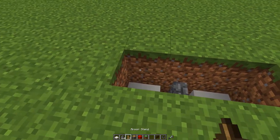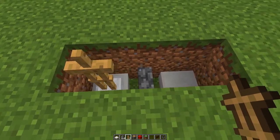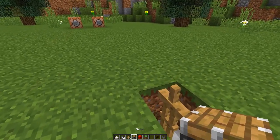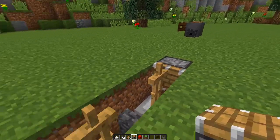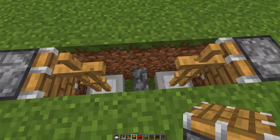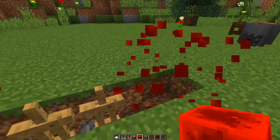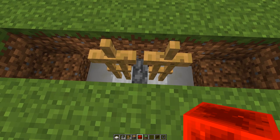Next we need to grab our armor stands and place one on each of these slabs, so place one on the left and one on the right. You may need to place these down a couple of times until you get straight armor stands. Now grab your piston, break a block either side of the armor stand, and make a piston face in to each armor stand so we can push these armor stands in the middle to this cobblestone wall. Grab your redstone block, power each piston so it pushes in, then destroy the pistons and the redstone blocks. The armor stands are now very close to the cobblestone wall, which is exactly what we want.